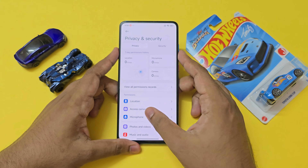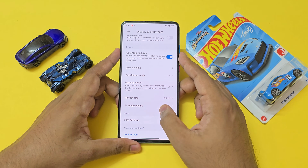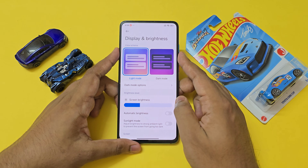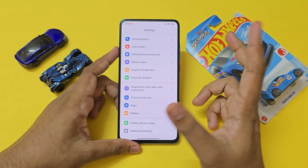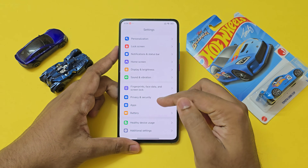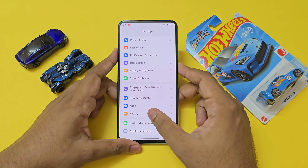Going through most of the Settings, you have Display in which a few features haven't been removed, like the refresh rate or the AI image engine — which is completely broken, nothing of use to us. So this ROM hasn't been completely optimized for daily driver usage. Going down, nothing much — you have Device Health instead of Digital Wellbeing, as this is a Chinese ROM.